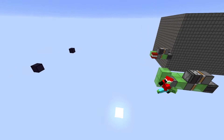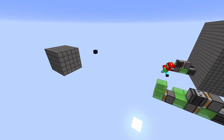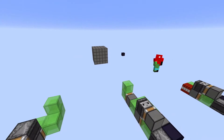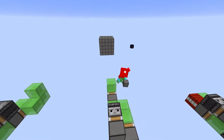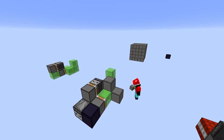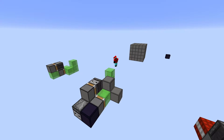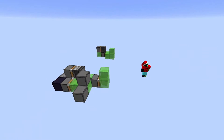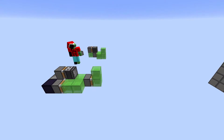Now I'll explain the actual block-grabbing mechanic. This piston here is necessary because if you were to just grab the blocks using this part, it would exceed the push limit. So only two blocks can be grabbed — that's what this slime here does, it just grabs these two blocks, and it still fits within the push limit.